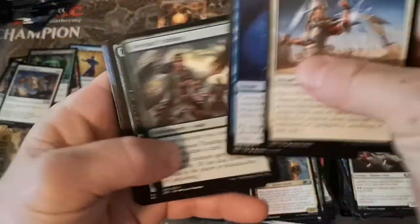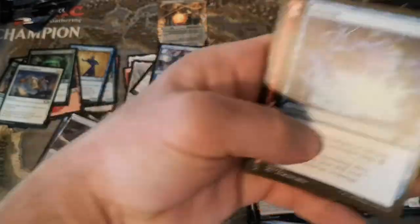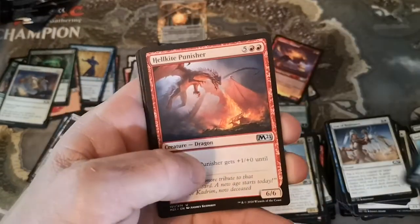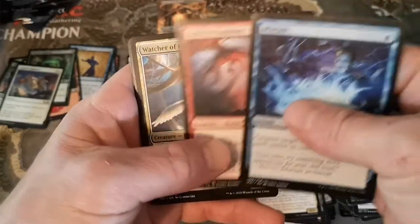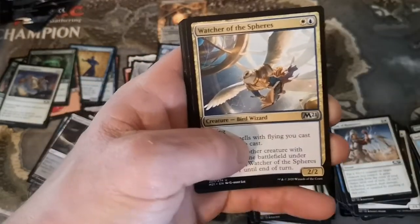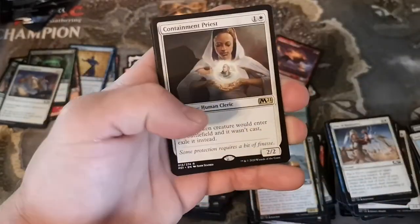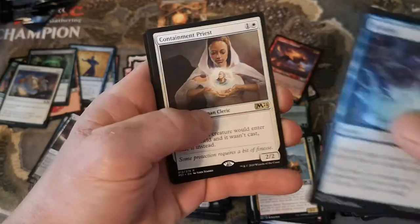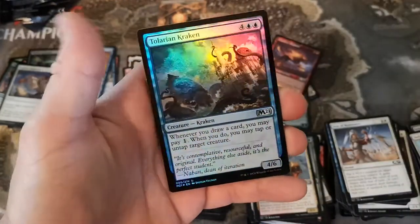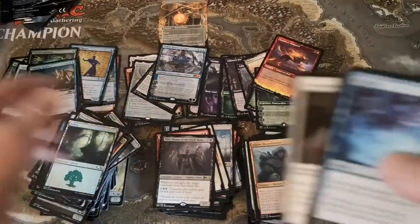Miscast, and I think we have a foil here - feels foily. Hellkite Punisher, Watcher of the Spheres - I miscast that reading. Another Containment Priest - that's a duplicate, but actually we got three now because we got the other borderless one. Yeah, three Containment Priests! And an uncommon Tolarian Kraken.